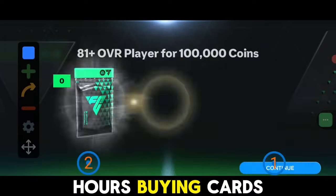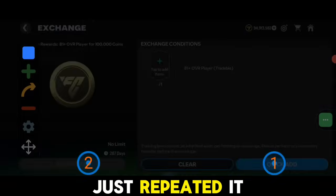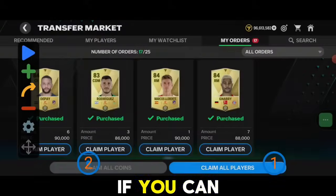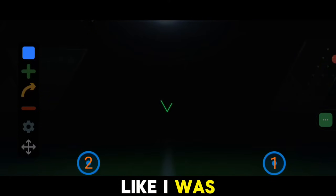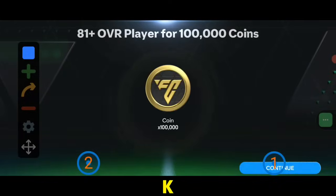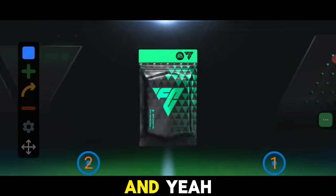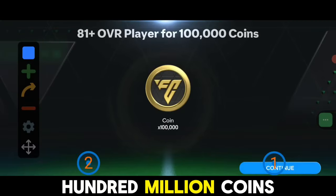This is a very time-consuming process. Initially I spent around one and a half hours buying cards, which was a lengthy process of repetition. As I said, you need to find players which have a good supply. If you can get players at a cheaper rate your profit margin increases — I was only making 10k profit per card, but if you can manage 20 to 25k, you could make around 20 to 25 million coins in three to four hours easily. So I just left my phone and was chilling.